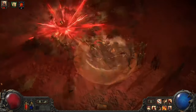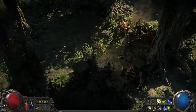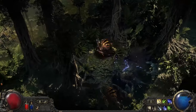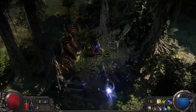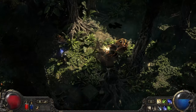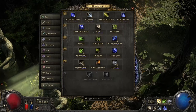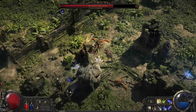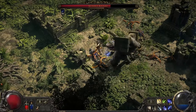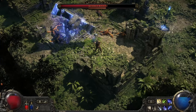Next, let's look at the Ranger — a master of ranged combat and agility. This class is all about dealing damage from afar while staying mobile and evasive. The weapon of choice is obviously a bow, delivering precise and deadly shots from a distance. One of the biggest changes in Path of Exile 2 is that you can shoot while moving. Combine that with skills that let the Ranger leap and dash around the battlefield, making them incredibly difficult to hit.